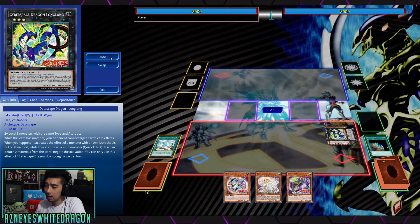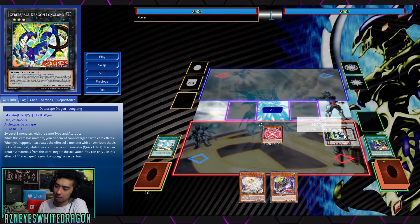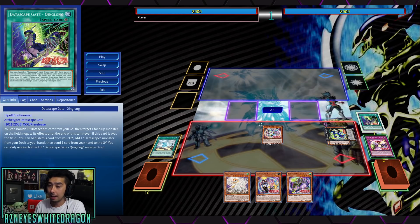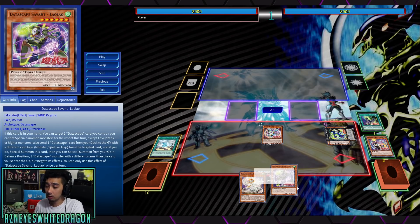So in this instance we're going to target that card. How the archetype works is if you control a Datascape card you get to have a bonus effect, so with Linlin you get to go and special summon it, target one — in this case it's this — you get to send one card that could be a trap or a spell, and then you get to send one with a different type. So basically we went for King Long, which lets us add any of the Datascape cards that we want. We activated the effect of going for ZZ into the grave, and then we summon Lao Lao.